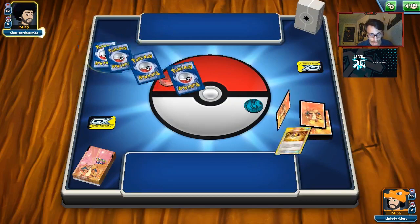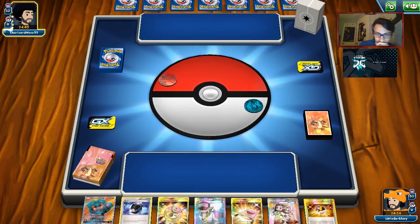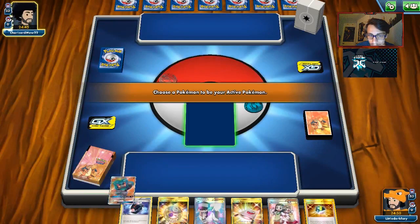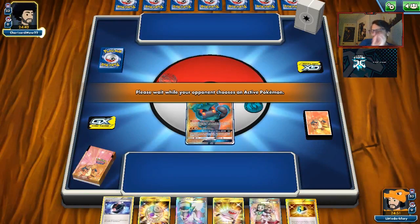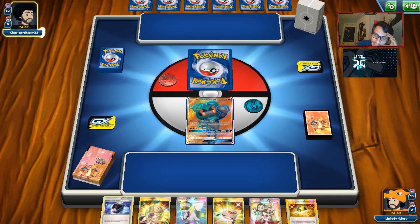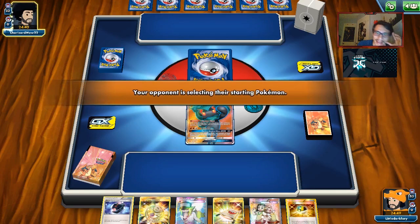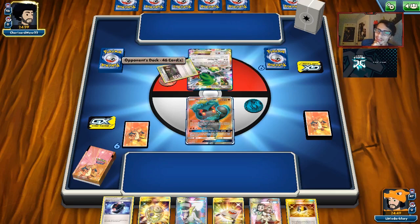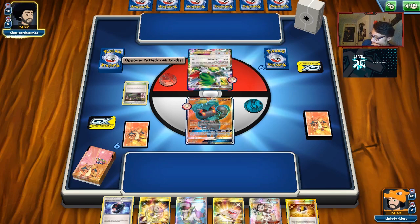If we get the Turn 1 Altered Creation that would be amazing. We do start with Marshadow, which doesn't help, and I was thinking Marshadow could copy Altered Creation, but it can't. We do have the play to get the ADP though. We have to get rid of a lot of cards in our hand to pull that off — we have the Ultra Ball, Treasure, and Guzma and Hala. A lot to do here.